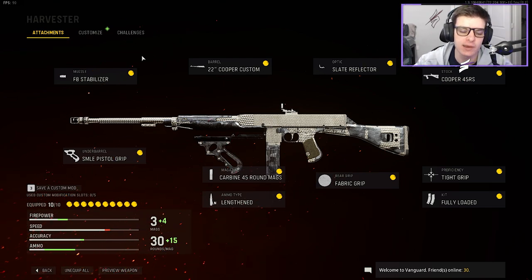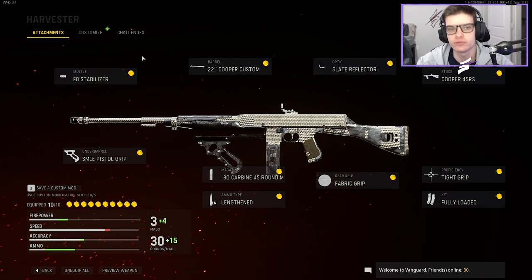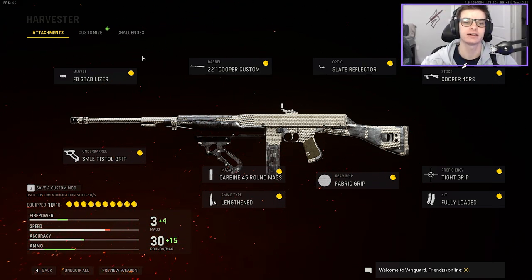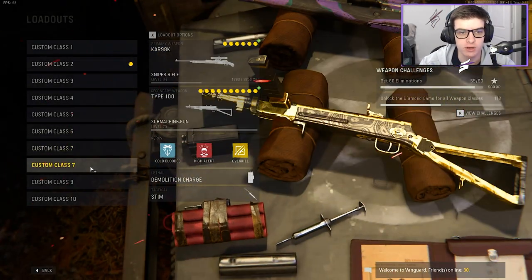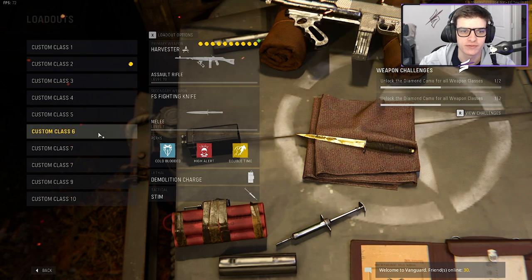Alright squad, welcome back! We are rocking some diamond rifles in Search and Destroy because I have finally unlocked them. Here's the Cooper class setup on the screen, and we're also using the NZ in this video — here is the class setup for that as well.